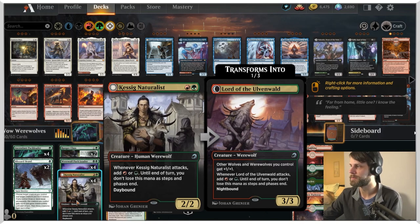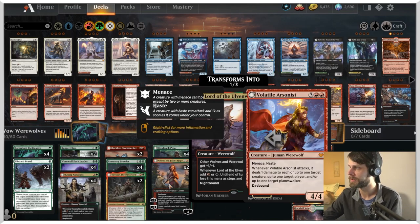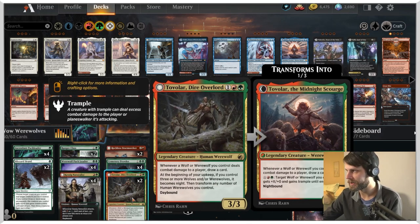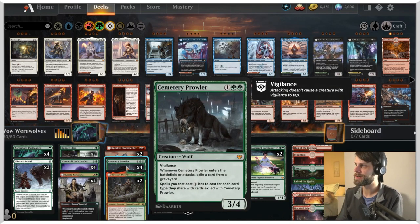Not only on the flip side is Kessig Naturalist a lord, but it also helps ramp us a little bit, which in this deck is very, very good. Reckless Stormseeker is of course in here - again a card we've seen before - along with Tovolar, which is in the same vein, just a really, really good card. It allows us to draw a lot more and can bolster up our board as well. One of the new cards is Cemetery Prowler.